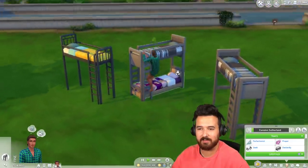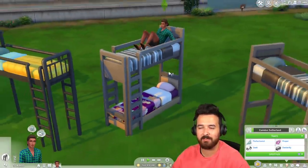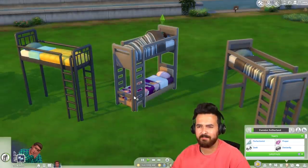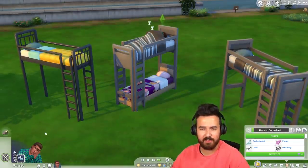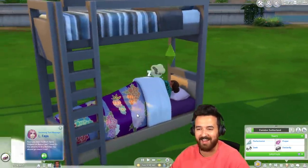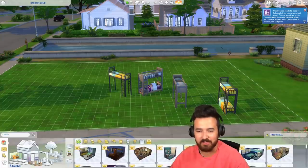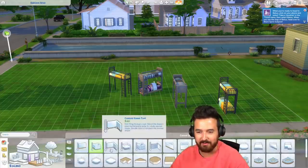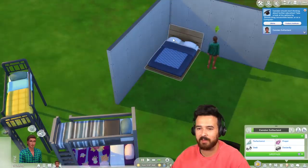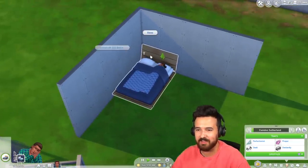Let's just test it. Look at that sweet climbing animation — he gets up there and crawls into bed. I wonder if they fixed the thing where double beds don't work against walls, because that's supposed to work. Half the time they work, half the time they don't. If I tell him to get in there, will he? No. I don't know how to get them to the other side of the bed.